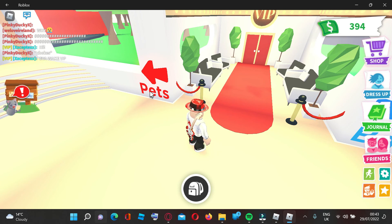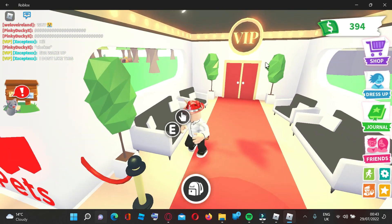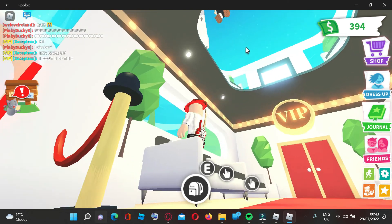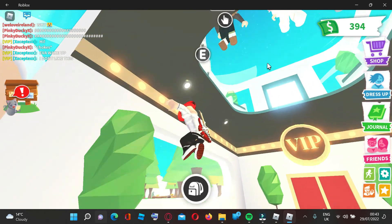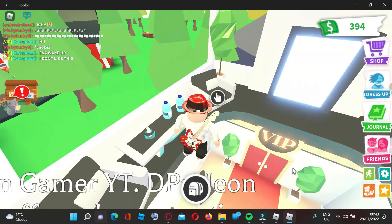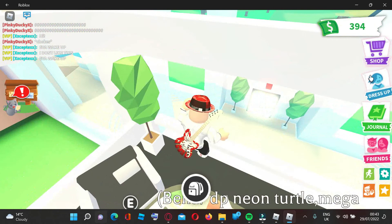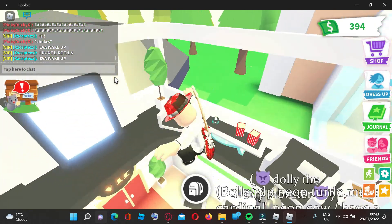I discovered this glitch — this is a totally new glitch that I found. What you have to do, there's a PC and mobile method: go over to these seats, look up, jump, and press E at the exact same time. What's going to happen is you're actually just going to get put through the wall.